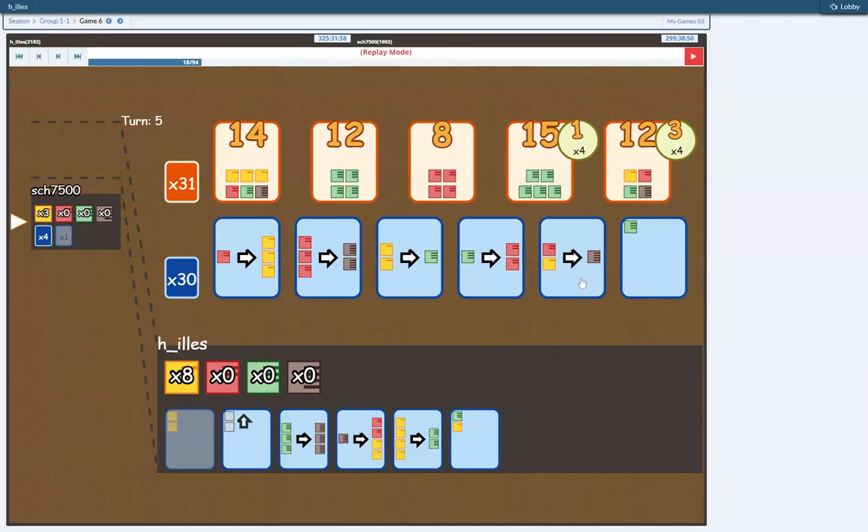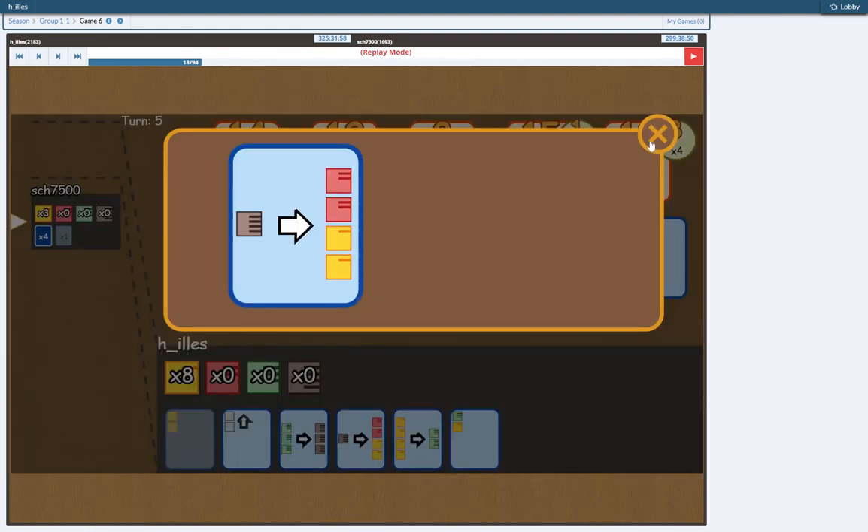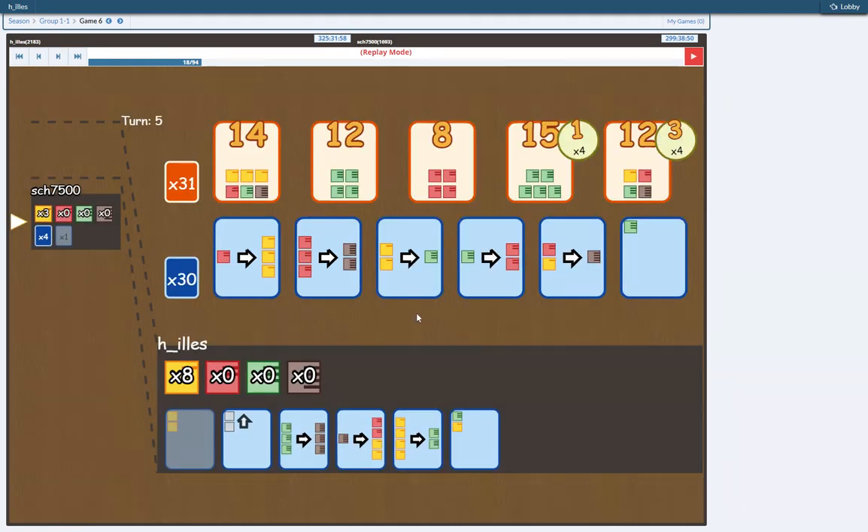Another thing to consider is that it would also give me the red-yellow to 1 brown, which would also form a doubling combo with the 1 brown to 2 red 2 yellow — not as strong as the red-green, because it requires more cube space, but still something to consider. And instead, he takes the red-yellow to 1 brown, so he denies me my potential doubling combo.